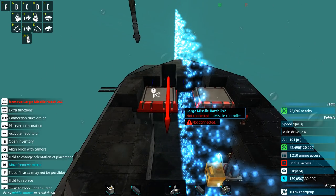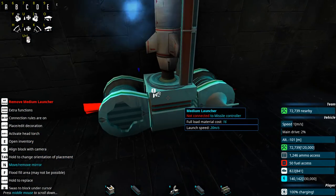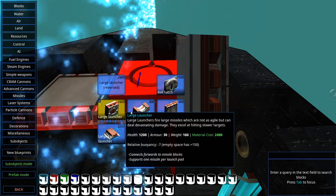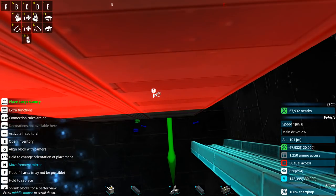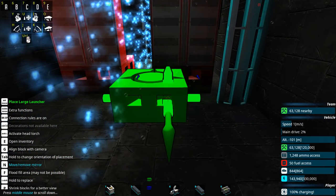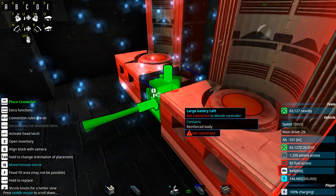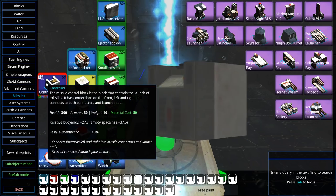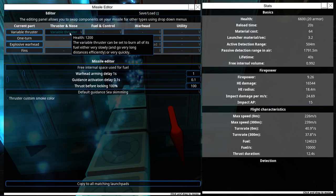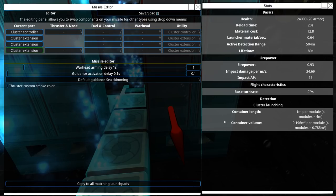I'll set these up like this. I also need to get rid of the harpoon launcher that I had there — the harpoon which was going to bring stuff towards the drills, but it's no longer required. So: large missiles, large gantry. The large missile itself is really only a delivery vehicle — its only job is to make sure the attached missiles get to the surface. So I think I can just go with a cluster controller, then cluster extension, extension, extension. The lifetime of these is already 80 seconds.